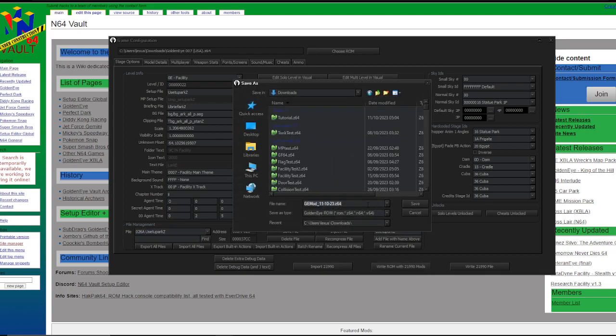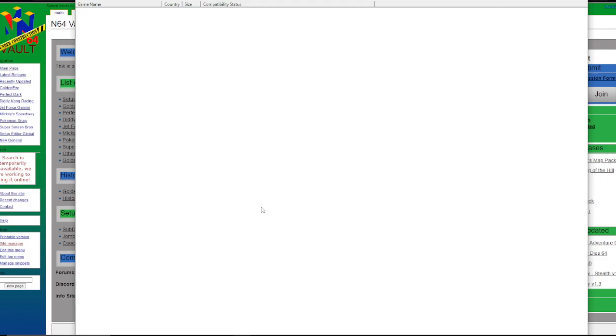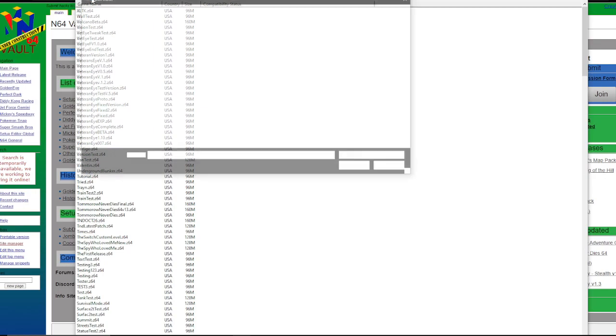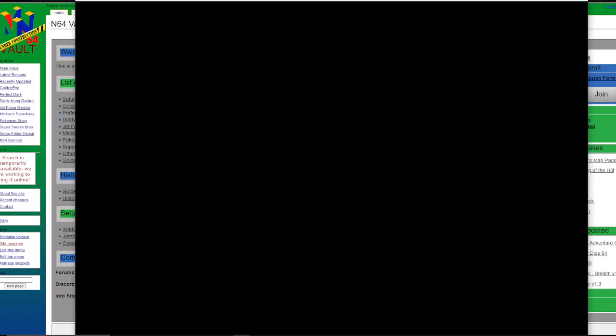Right, as we were saying — tutorial.z64. So now we're going to test this out. It's going to open up 1964 emulator. It's going to take a while — I've got a lot of test ROMs. I'm going to launch our ROM. Alt and Enter. Leave it to load.